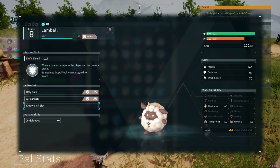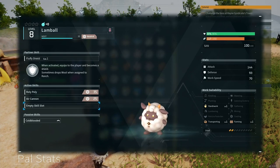Next up, we have planting. All planting does is it just automatically plants seeds at a farm. It's one of the things you need in order to have an automated farm, which we'll talk about near the end. But planting — all it does is plant seeds.